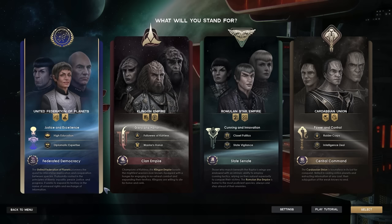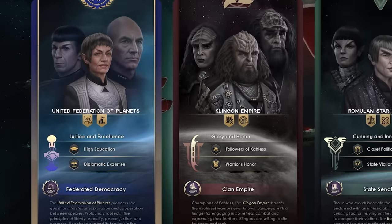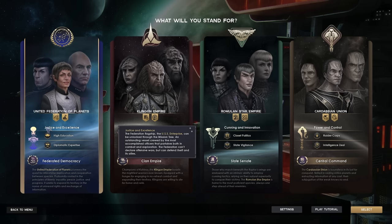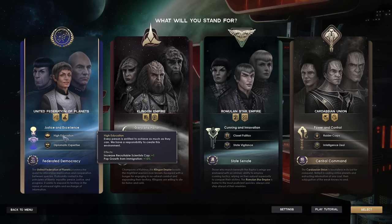There are four factions at the start of the game: the UNE, the Klingon Empire, the Romulan Star Empire, and the Cardassians. For this one we'll be going with the United Federation of Planets because it is probably the easiest one to go into. The United Federation of Planets is rather interesting in that it cannot go to war, but it does have other bonuses such as a lot of focus on science and exploration.